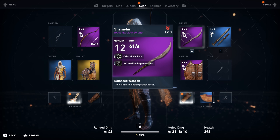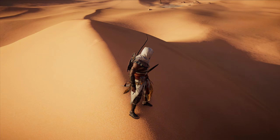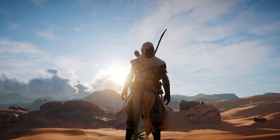Next we have the Shamshir, which is a rare regular sword with critical hit rate and adrenaline regeneration. It's an all-around pretty sturdy sword and I do like this archetype of weapon. It's very straightforward, very simple, and it's effective against most enemies.